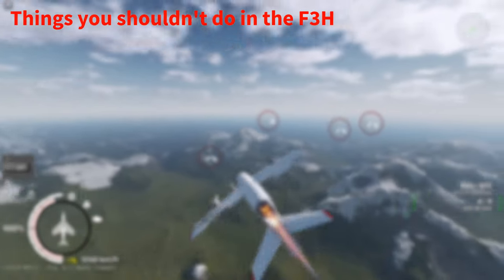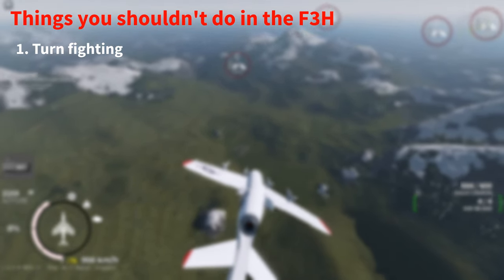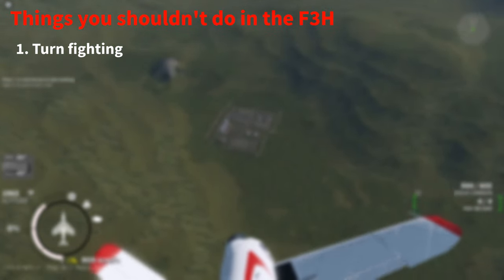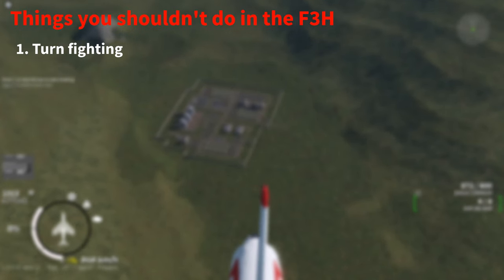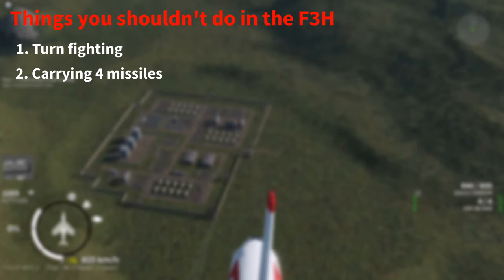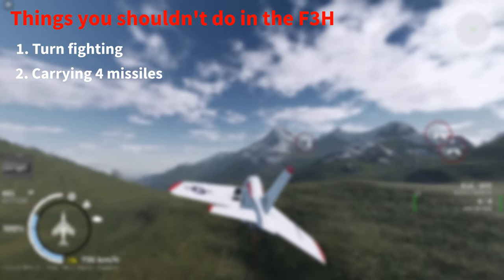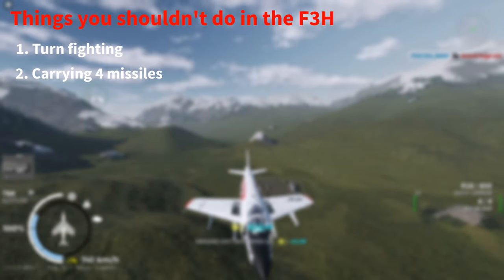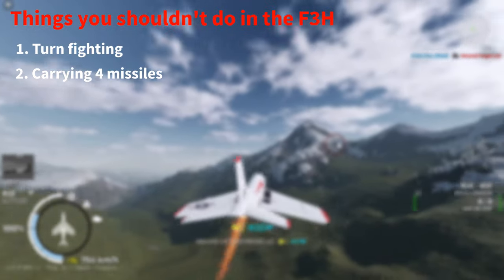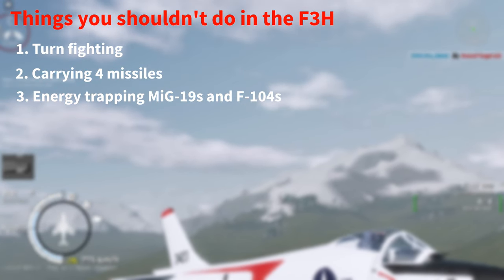And finally, here are some things you shouldn't do in the F3H. Number 1: turn fight. Your turn rate isn't very good and many fighters have a better turn rate, so you should avoid turn fighting. Number 2: carrying 4 missiles. Carrying this many missiles will worsen your performance, so if you're gonna carry missiles, carry only two. The third thing you shouldn't do is energy trapping MiG-19s and F104s, which has been mentioned before.